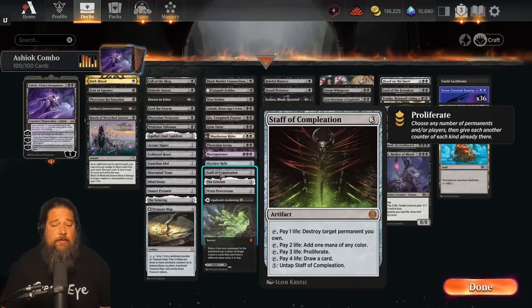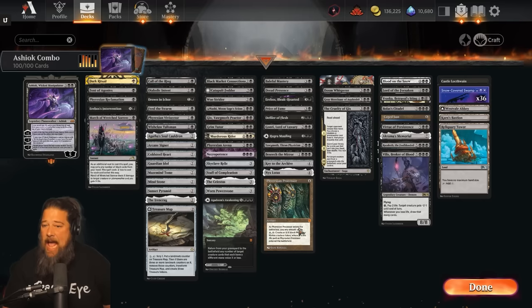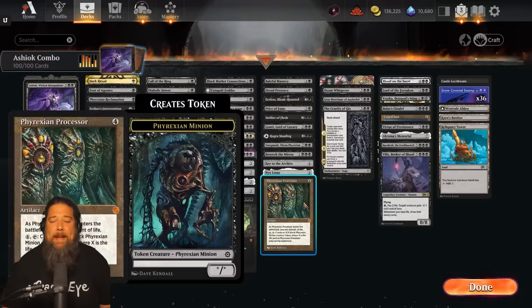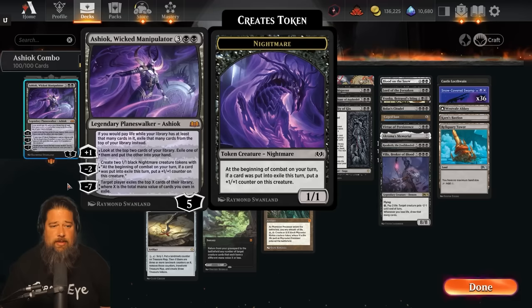We also have access to Staff of Completion, which works as a mana rock but can also proliferate - if we get enough mana, we can untap it and proliferate twice. So that's the main idea: play Ashiok, get Bolas' Citadel, play through our entire deck, hopefully proliferate a couple of times, win the game. But that's not all the deck does. We have weird shenanigans with Phyrexian Processor - we can pay all of our life, but instead just exile a bunch of cards, making massive 24/24 tokens every single turn. And Necropotence is on Arena now - with Ashiok, we don't pay the life, we just exile a card.